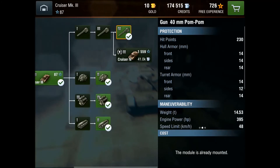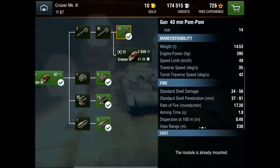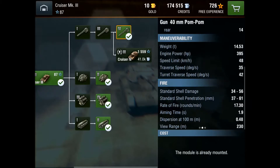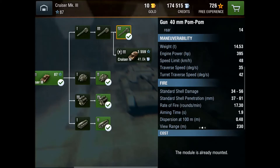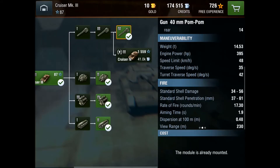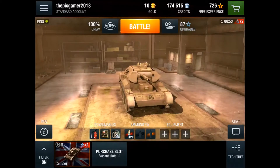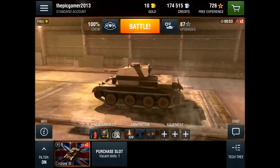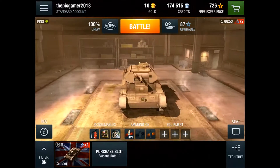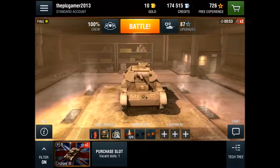Then there's the Pom-pom. This is amazing. It does take quite a while to reload, however the amount of damage you can just pump out every few seconds is pretty amazing, to be honest. It can just destroy tanks and the penetration is pretty good as well, because it's only Tier 2 and only really penetrating light armor. The only thing you've got to watch out for is tank destroyers, and even those aren't that bad.